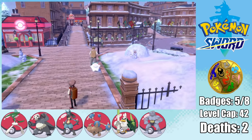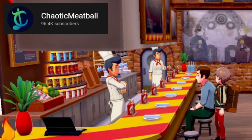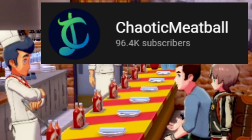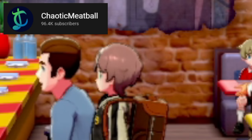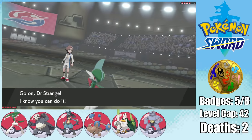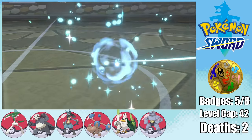We then arrive in the winter wonderland city of Circhester, and here I decide to go to the local pizzeria for a quick comedic NPC interaction. And with that ambiguous threat out of the way, it's time for us to take on Gordie and his rock types. He starts out with Barbaracle, so I start out with Doctor Strange, who can outspeed and take it out with a quad-effective Leaf Blade right away.